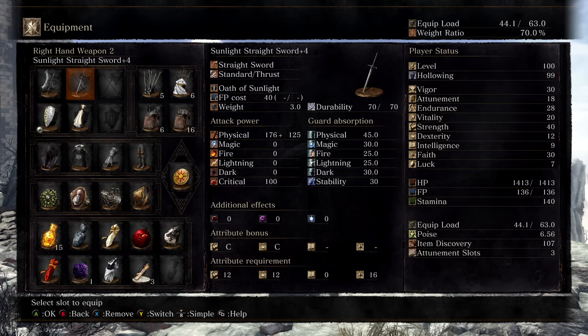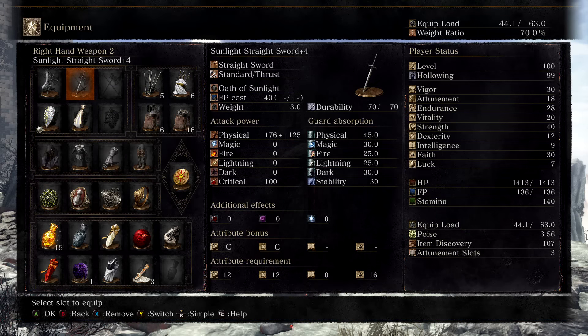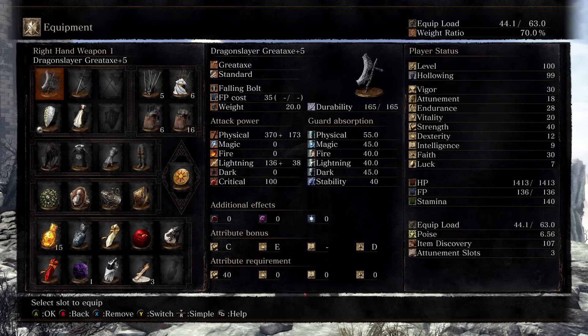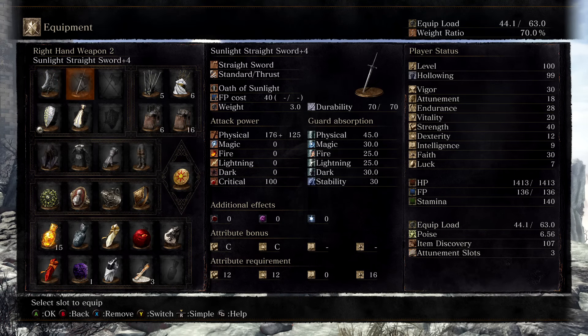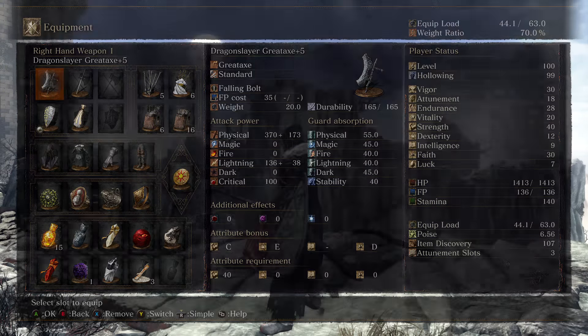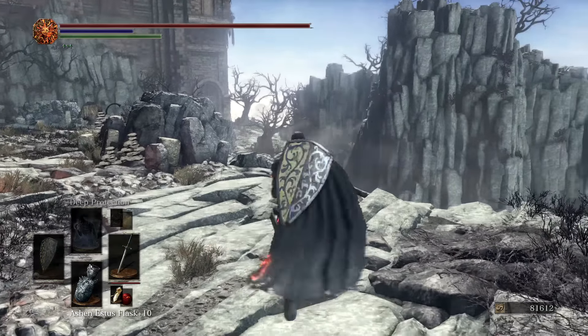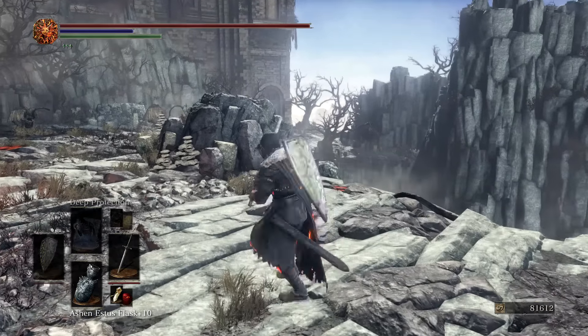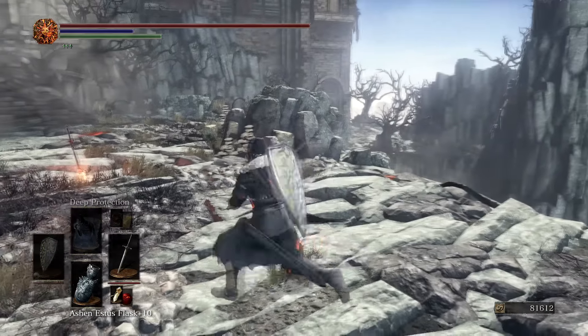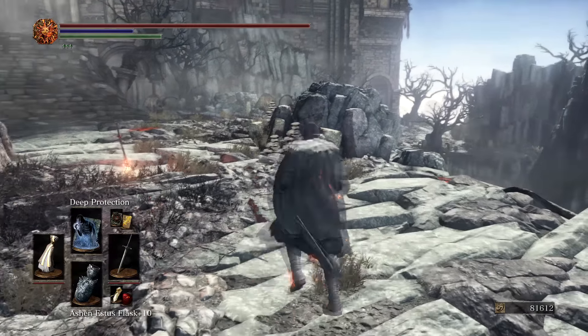And for the Sunlight Straight Sword, it hardly weighs anything, so you can equip this on with the Dragonslayer and still be below that 70% weight threshold. The Dragonslayer Great Axe — you can't infuse this and you can't buff this normally. But since we are using the Faith build and the Sunlight Straight Sword, we're able to buff up the Dragonslayer Great Axe even though you normally can't. What I mean by that is we have 2 different effects — we have the special skill from the Sunlight Straight Sword where we can buff up and increase our damage absorption. And we also have Deep Protection, which will also increase a little bit of damage absorption.